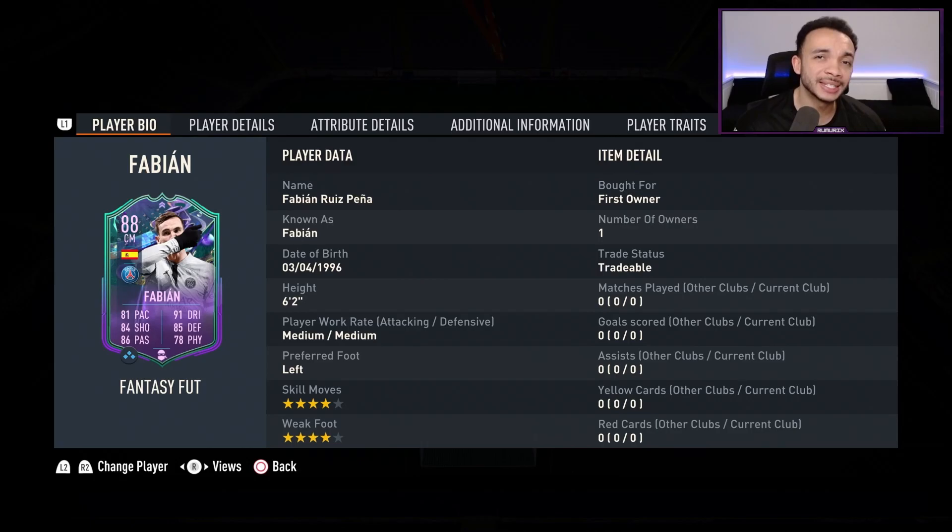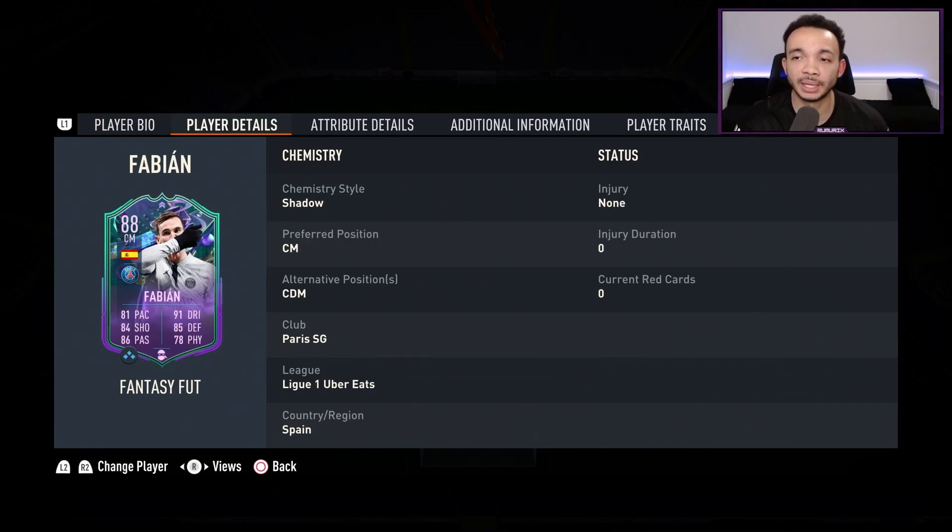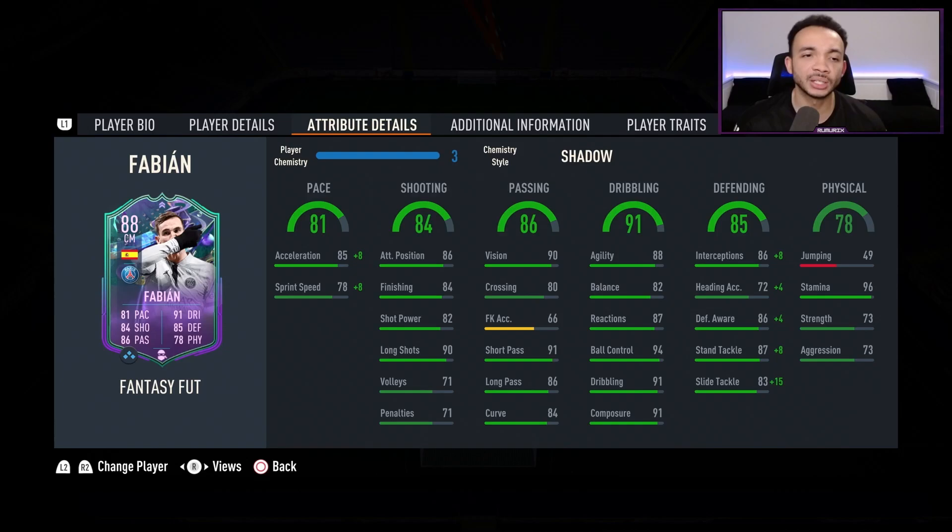I wasn't actually going to review him because I got stung on that card as soon as he came out — I lost about 300,000 coins — but I was lucky enough to pack Fabian Ruiz in my Ultimate Pack in my Champs rewards, so that's a W for me. He can play center midfield and CDM. His club is Paris and Germany, so he's got Ligue 1 and Spanish links. I've stuck a Shadow on him, which makes him a really well-rounded card and boosts his pace and defending.